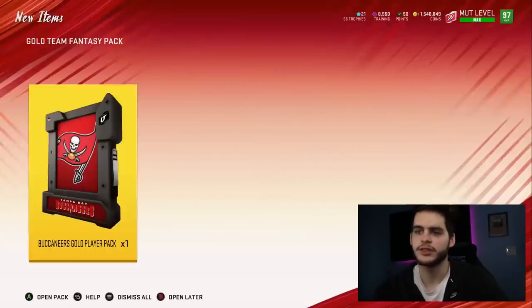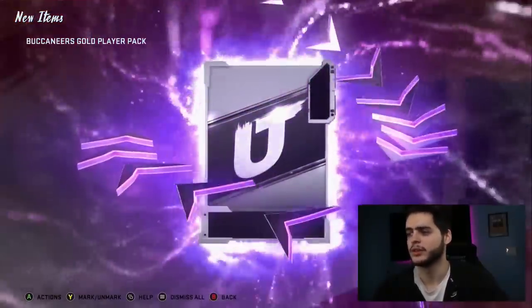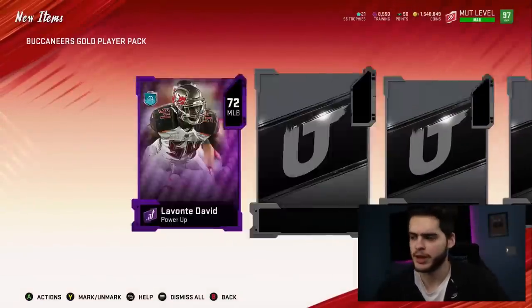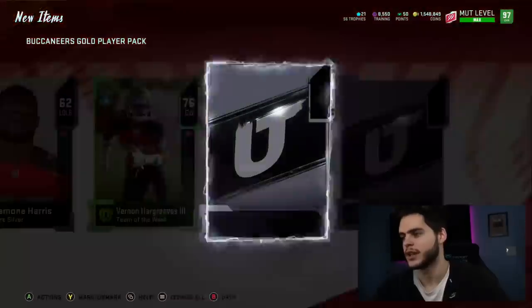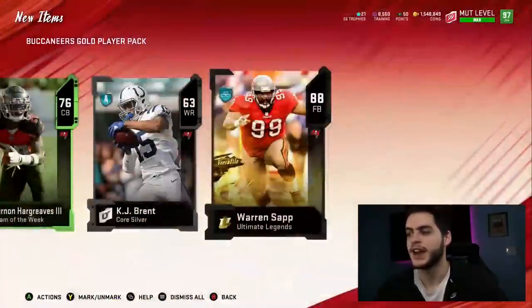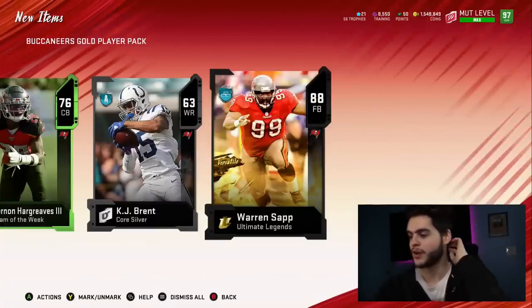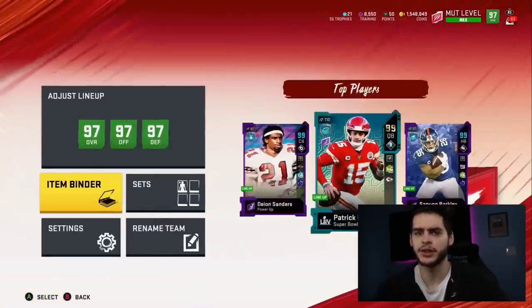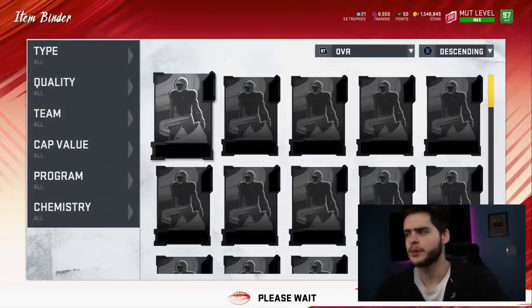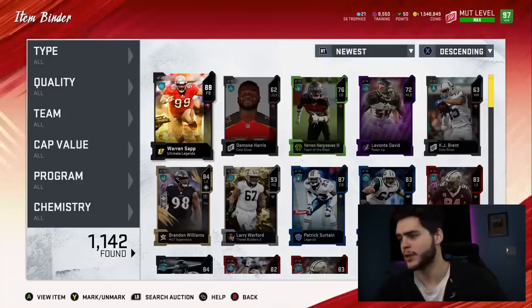I definitely want Mike Evans. How crazy would it be if we pulled a Mike Evans golden ticket out of the Buccaneers pack? First we get Lavonte David, 72 middle linebacker. Taking this nice and slow because this might be the last chance we have to pull a golden ticket. That gold flash gave me a little heart jitter — but no, we got Warren Sapp, 88 fullback. That's really not bad. Wait, did I say fullback? Is that actually a fullback? Let me check that out.